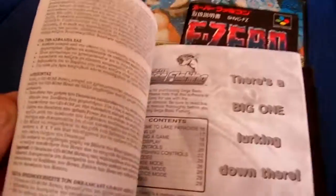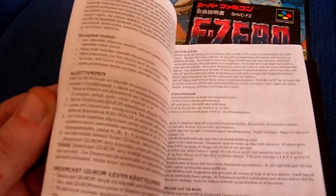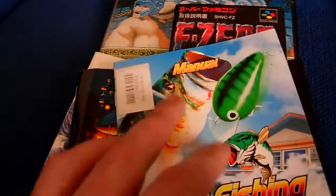We've got Sega Bass Fishing on the Dreamcast. Again, pretty boring - just black and white, with loads and loads of foreign text. Lots and lots of stuff there.